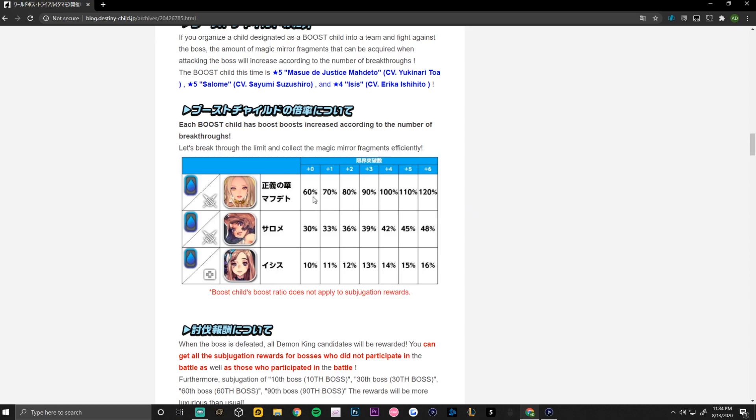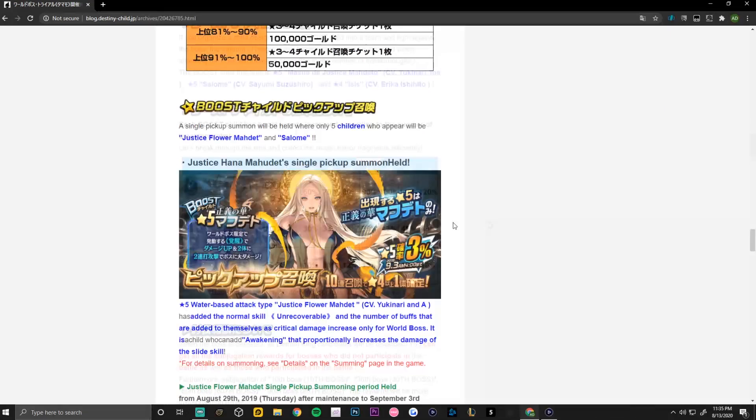The new map has a boost of 60% at plus zero and a 120% boost at plus six. Next we have Dancers, with a base 30% boost and a maximum of 48% at plus six. Finally, four-star Isis has a base 10% boost and a plus six boost of 16%.